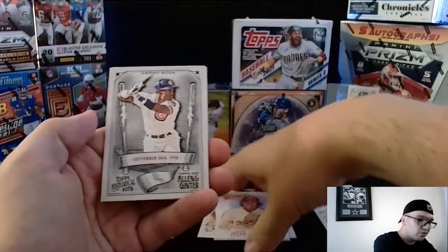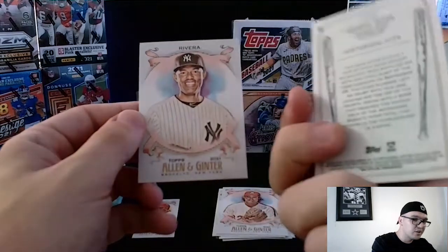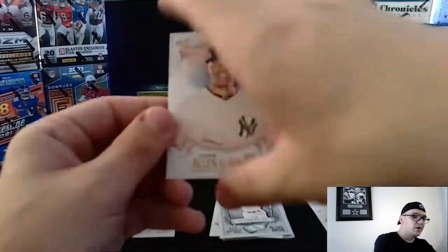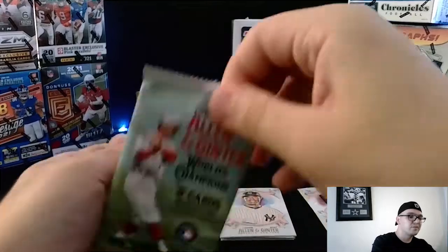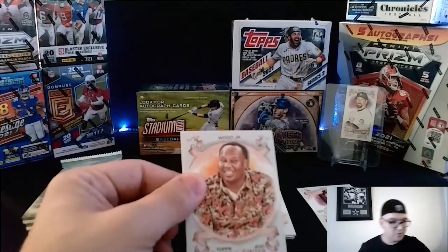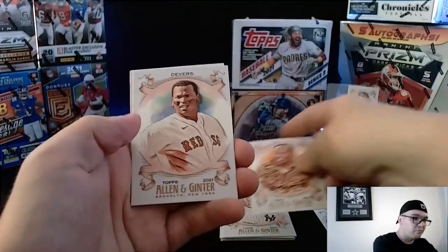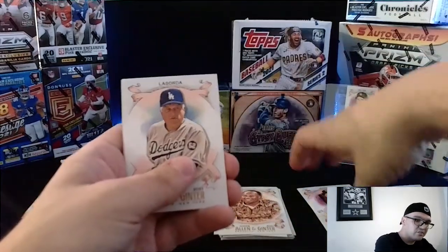We have our top historical hits — from September 24th, 1998, it is Sammy Sosa. What a legend. That is a really cool Cubs card of him. Then we got a Mariano Rivera, another historic player. So a lot of throwback guys in this set today. We got a couple rookies in the first pack. The second set had no rookies but had a bunch of throwbacks. We got a Rafael Devers from the Boston Red Sox — that will go into the PC just because it is a Red Sox card.